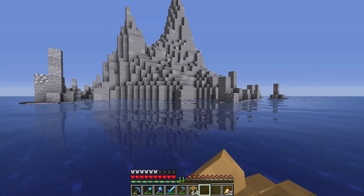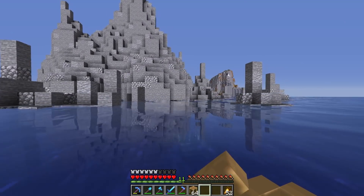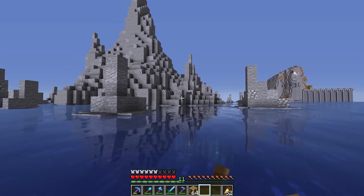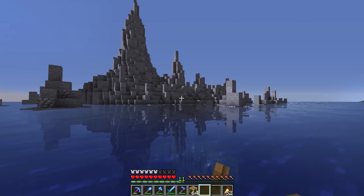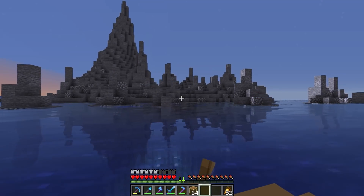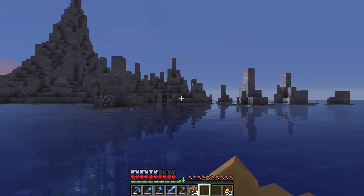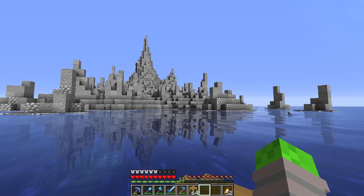I think that effect works pretty well. I may need to add some more around the back of the island, but overall I think that this turned out looking pretty good, but we still have more to do. The next thing I want to work on, I think, is going to be some foliage. Right now, everything is extraordinarily gray for the island.